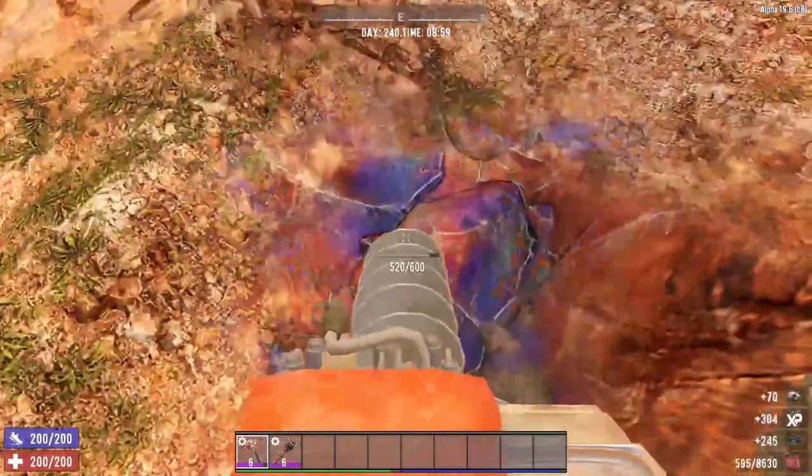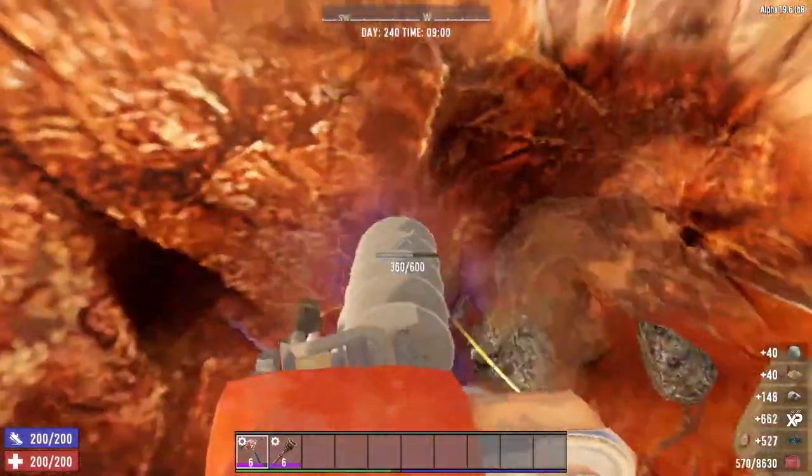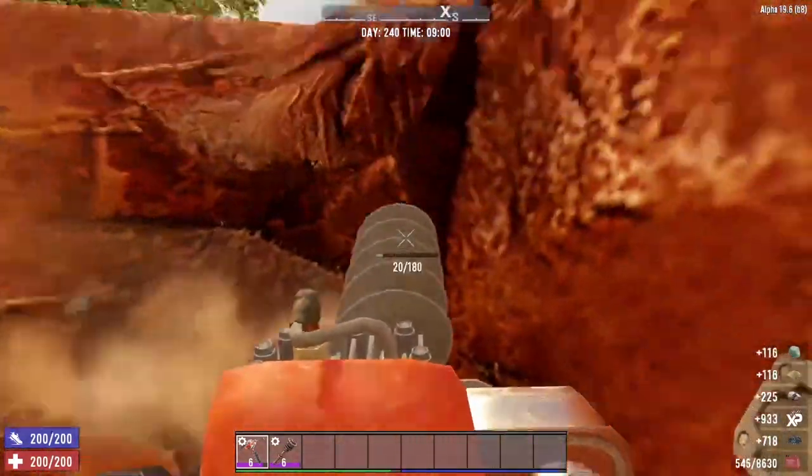There is oil shale everywhere, and at the rate that the Augur harvests resources, you will have oil shale galore in no time. And you'll never have to worry about gasoline again.